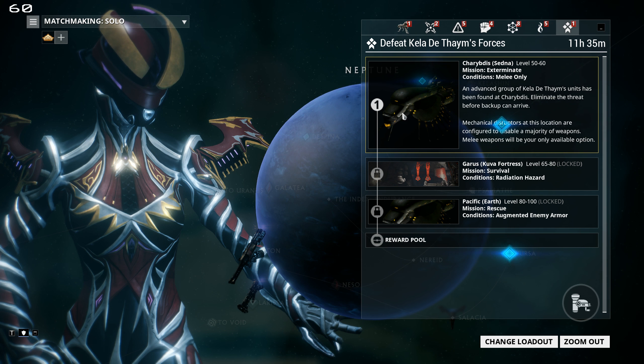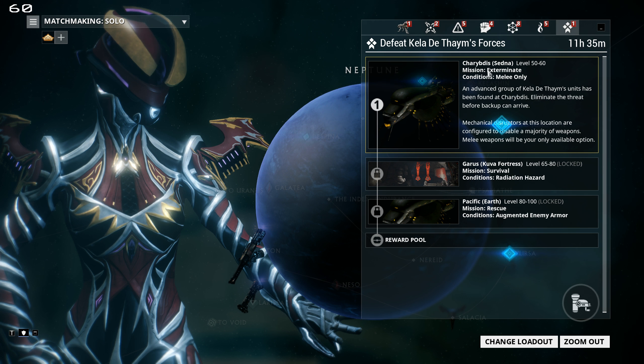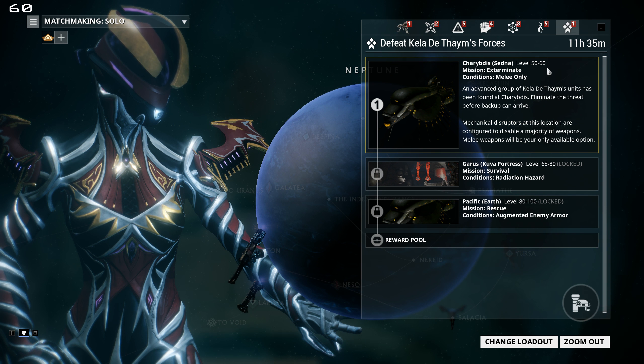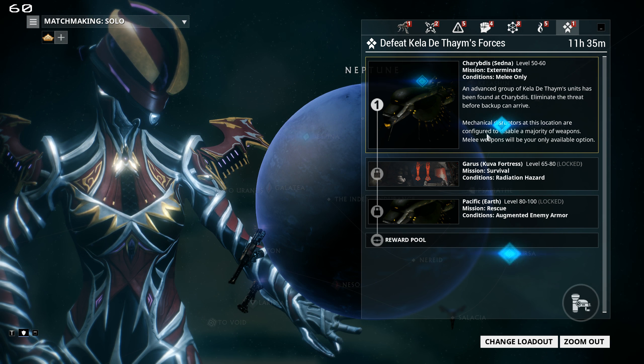Each Sortie mission will have a condition as well as an increasing level. For the first mission today, it's level 50 to 60, it's exterminate, and it's melee only — you can only bring melee weapons with you. You can't have a gun with you; it's not even a matter of using a gun, you just can't have it. You have to remove it from your loadout in order to join the mission.